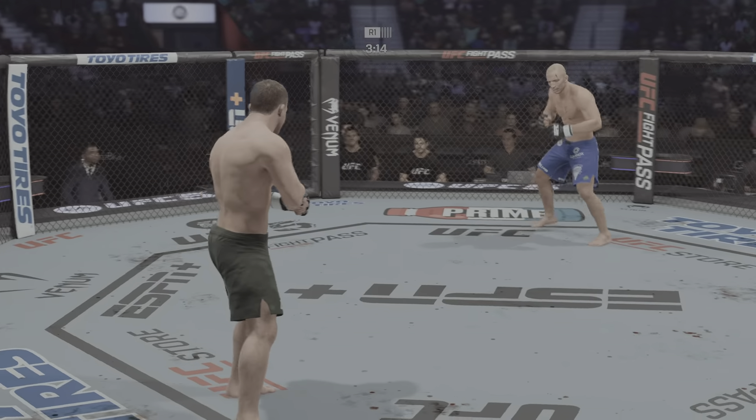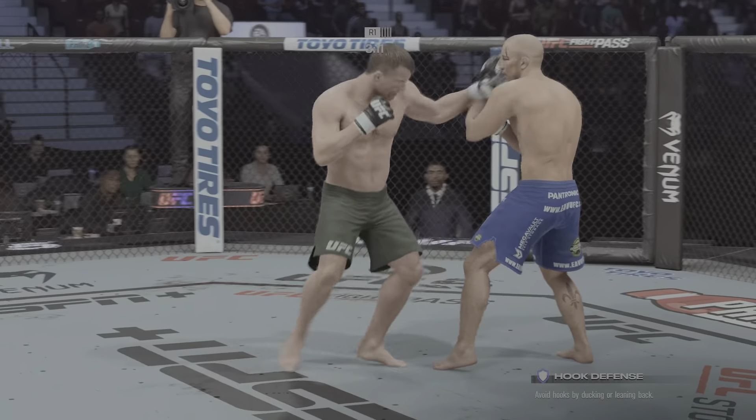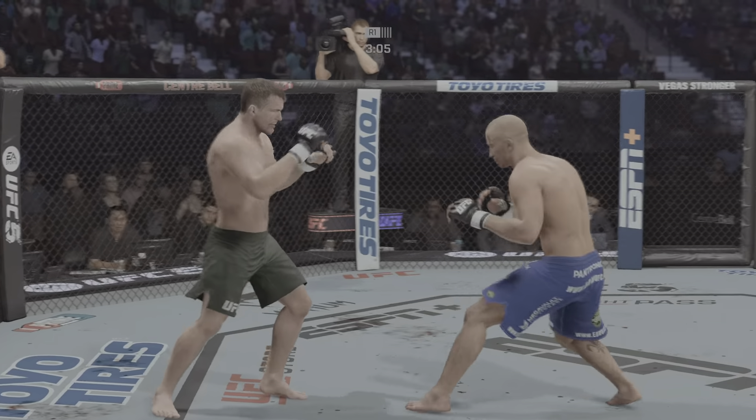Not enough action there on the ground. The referee brings the fight back to the feet and we are back underway. Hold your ground. I need you to go forward. Try to establish that jab. When both fighters are prepared, these are the types of fights that we expect.